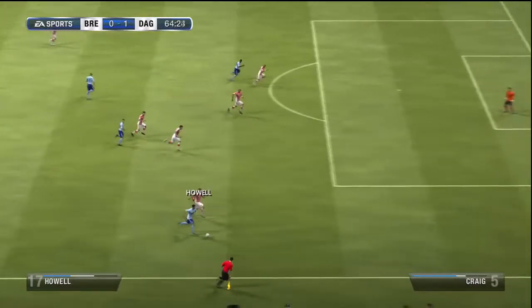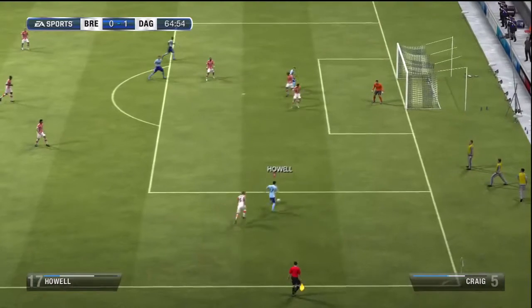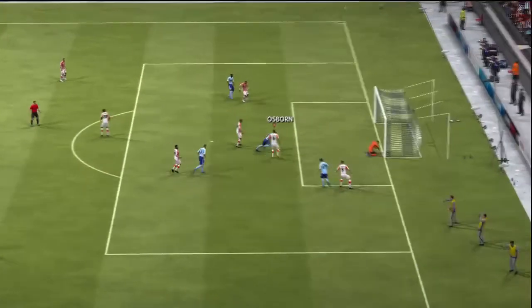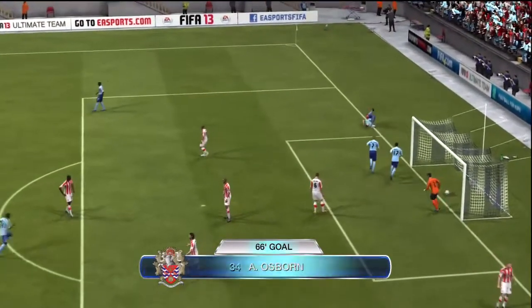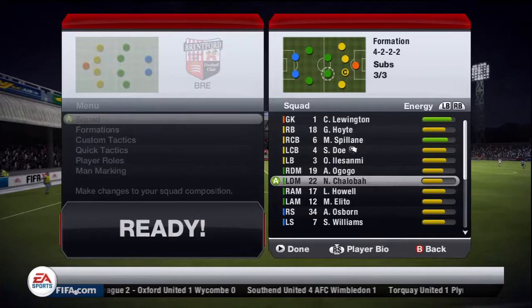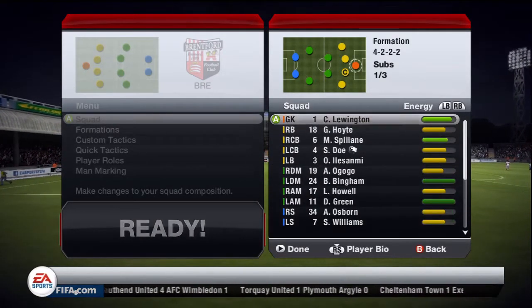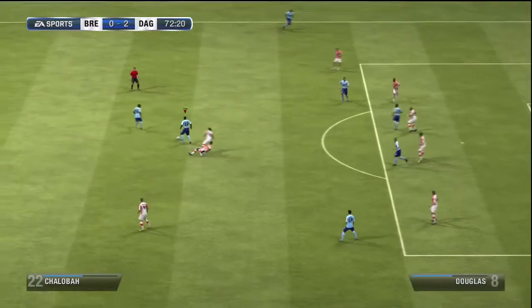Straight from the kick-off we win the ball back. Luke Howe shows off some nice strength, gets his shot away — saved — but then Osborne pounces and it's 2-0 to the Daggers away to League One opposition. Sorry if you can hear fireworks from outside — it's the 10th of November, not sure why they're going off. You can see the changes we made.